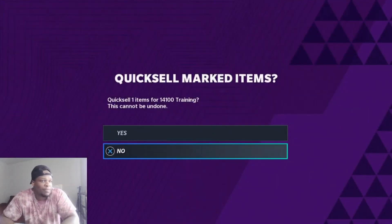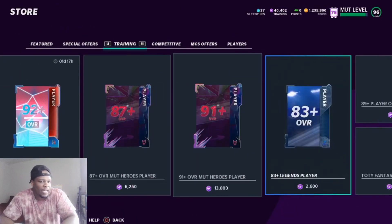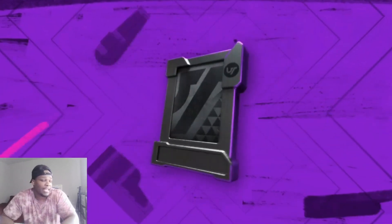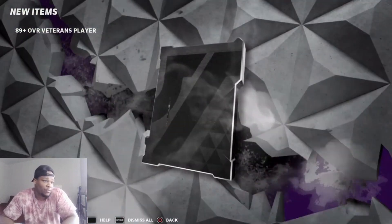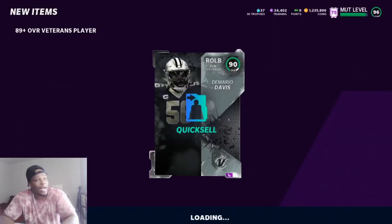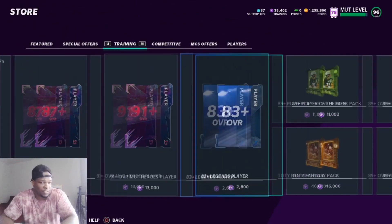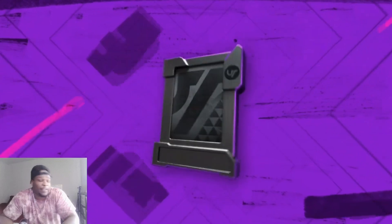We had 14k training on reserve, so we probably spent somewhere closer to 300k training. I want to quick sell him and pull something higher — I got 293s already. These packs do feel like they're hitting, I can't even lie. But you can instantly get four 89s or four 90s and that's all your training, so you might want to reset. We're gonna see.